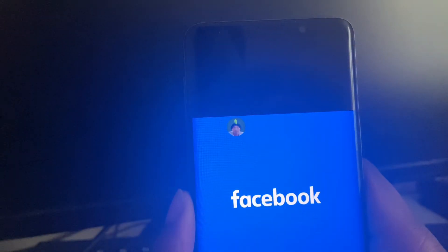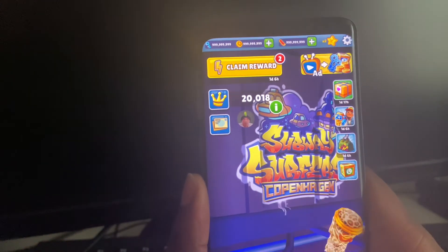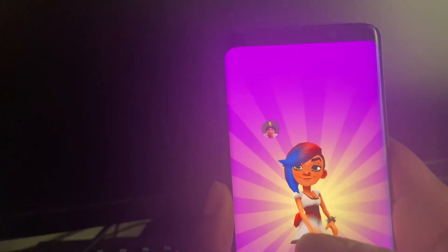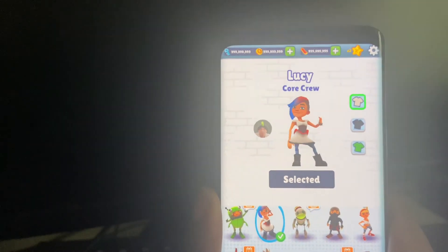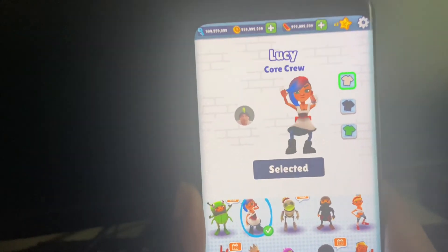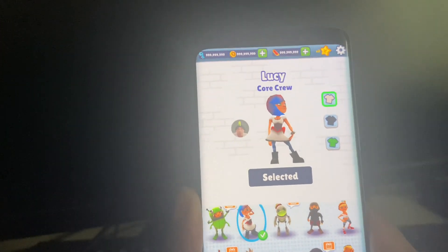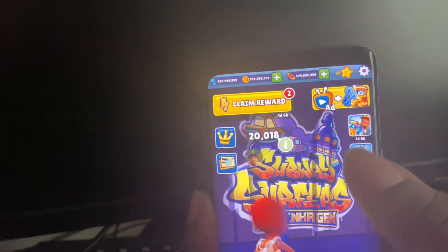Now we can just go to the store and buy whatever you want. So yeah guys, this is how you hack Subway Surfers for free on iPhone and Android devices — it's so easy, only takes a few minutes. I hope you enjoyed this tutorial. If you did, make sure to smack that like button and subscribe to the channel if you're new. I'll see you in the next video — have a good one, peace!